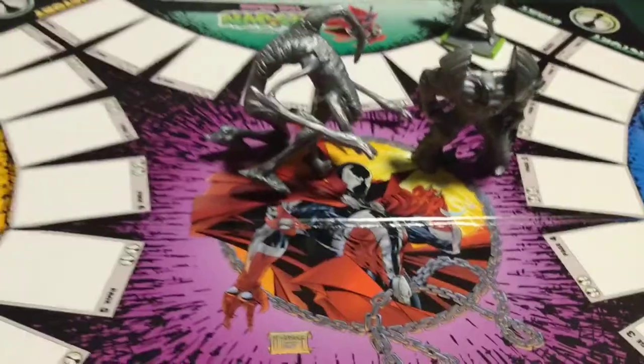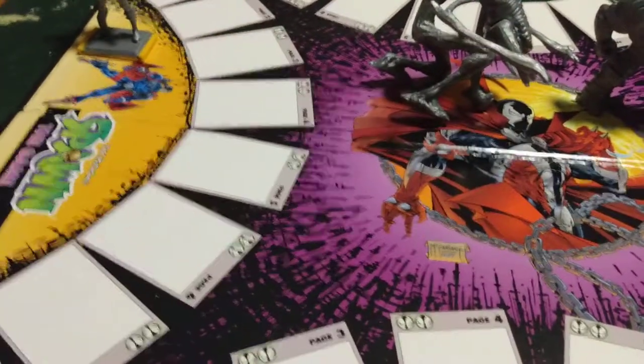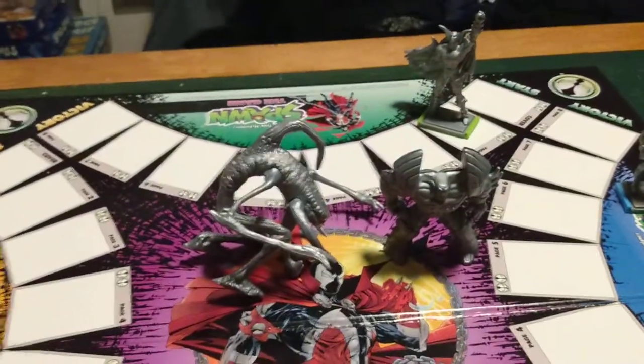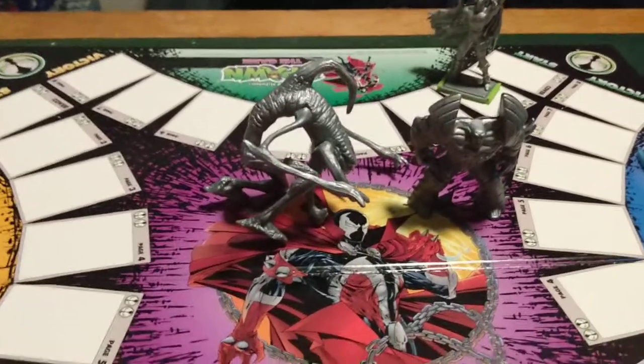So this is the board here. You're going to start from here and go all the way up to victory. I believe you're collecting pages to the comic books by winning in battles. When you win in battles, you're going to collect a comic book page and finish up your book of the series — and then you're going to win. You're also going to get in the instruction booklet a comic book.